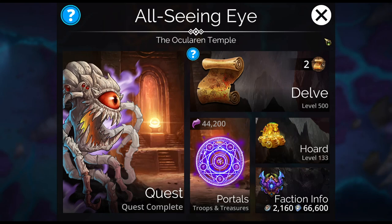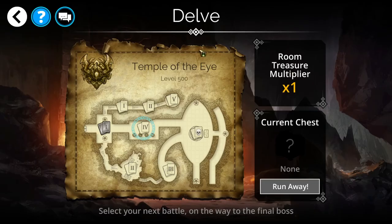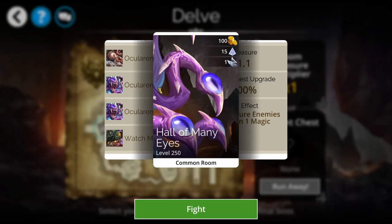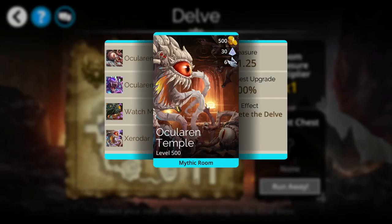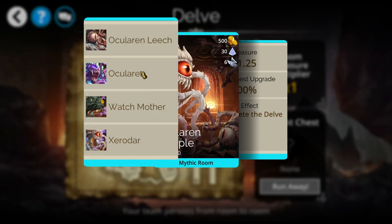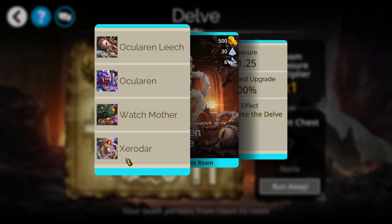Right now, let's go over these troops. Most people that I've talked to like to just use this exact team for their Pure Faction: Ocularin Leech, Ocularin, Watch Mother, and Zero Dar.